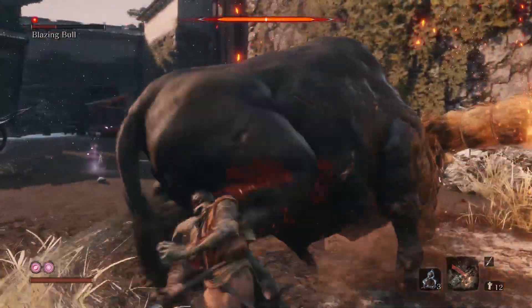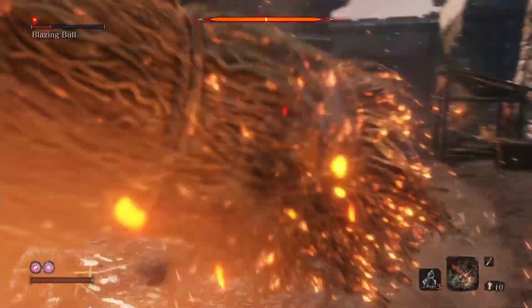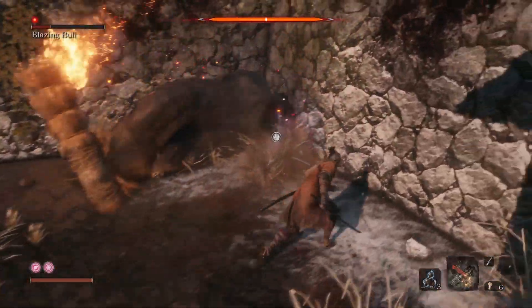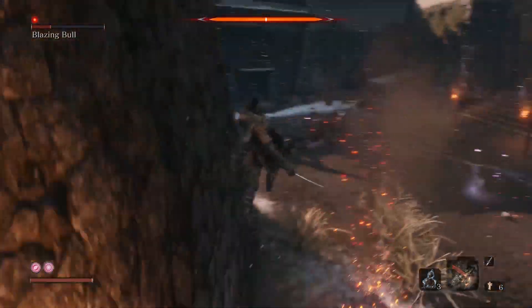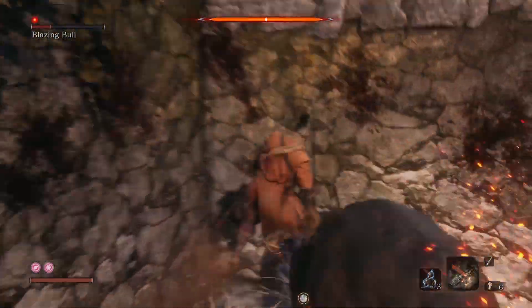It's pretty much just the same procedure over and over again and you can kill this boss pretty easily. Sometimes the animations do prevent the firecrackers from landing, so make sure you time your firecracker well. Jump around and stick to this corner — jump over his head to maneuver away from his attacks.